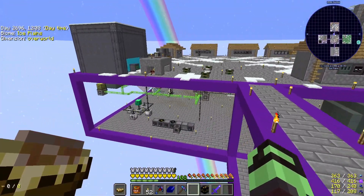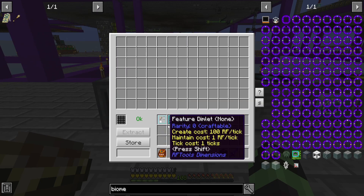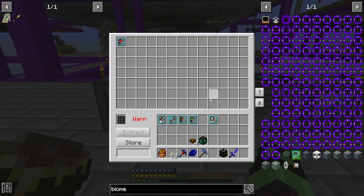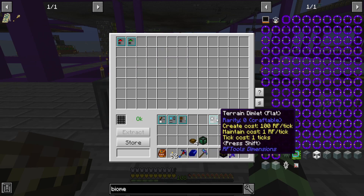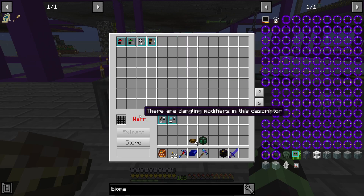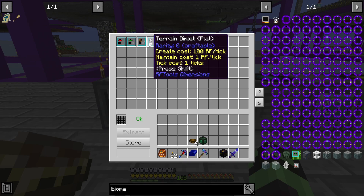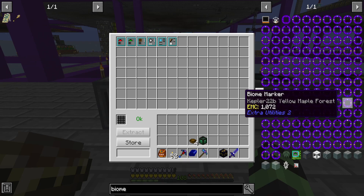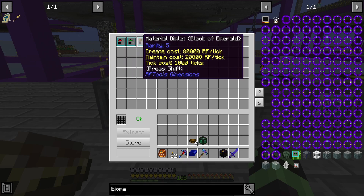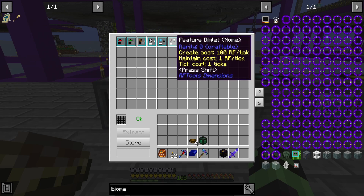Welcome back. I've tried this twice now, and I hopefully have everything I should need to make this dimension. We need the biome dimlet — biome: plains. Then the terrain dimlet — terrain: none. We need our material dimlet and our terrain dimlet, and I'm pretty sure the other two, it doesn't matter the order of.